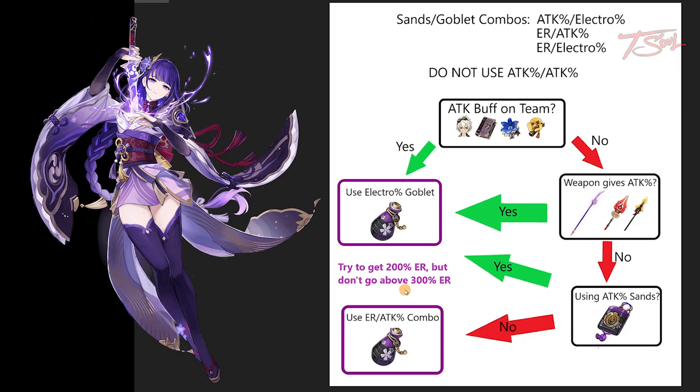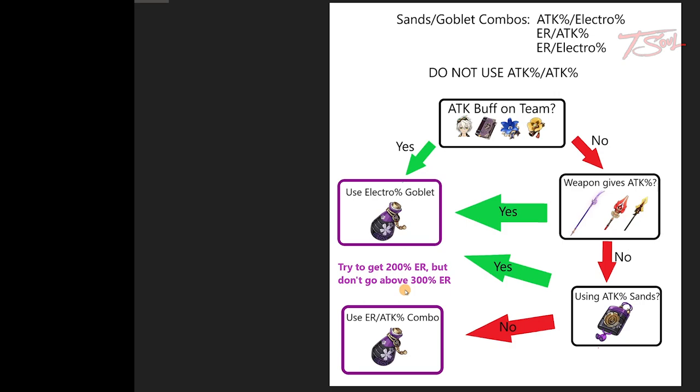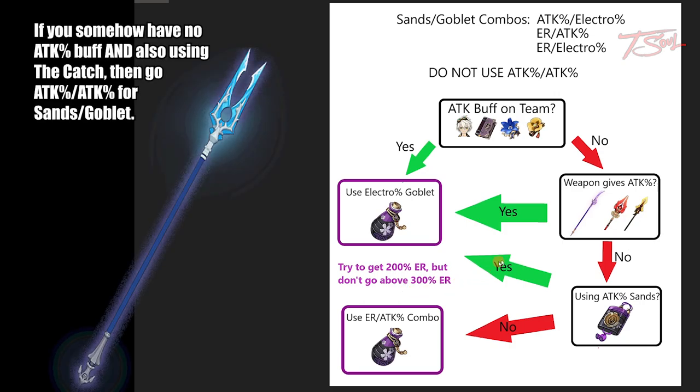There is a catch when you are using The Catch. If you don't have any attack buff on your team and you are using The Catch polearm, then go attack percent sands and attack percent goblet. It is rare to run a team without Bennett or Noblesse, but it does happen from time to time.